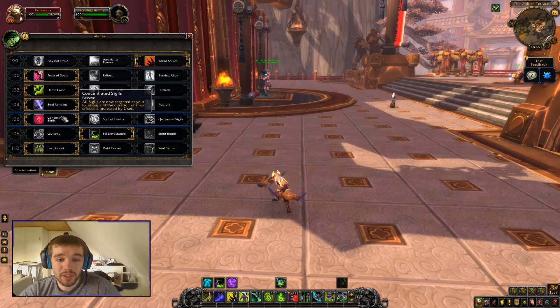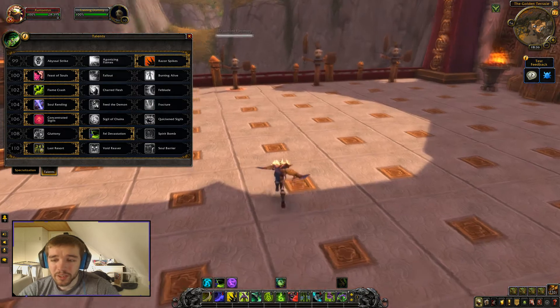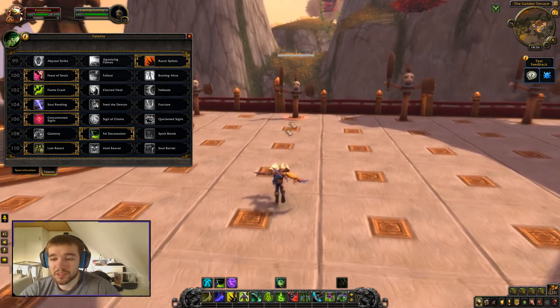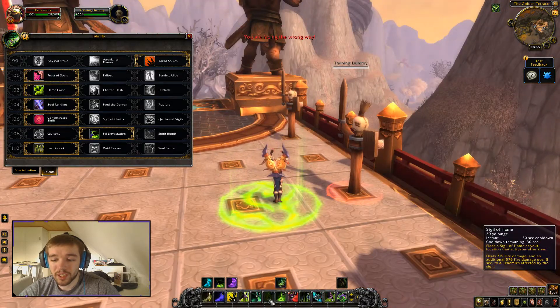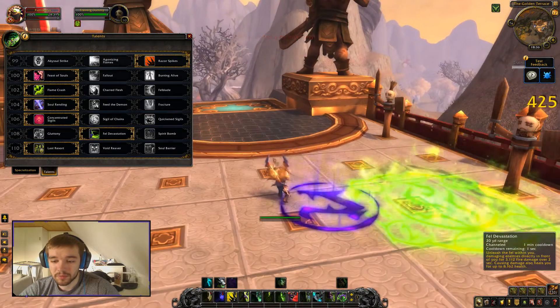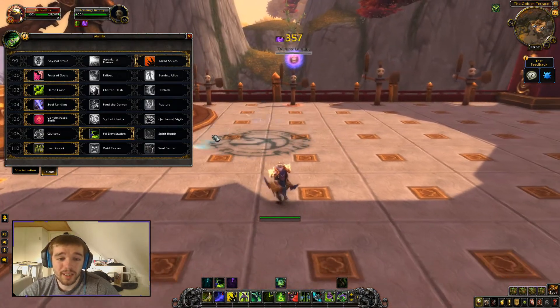Concentrated Sigils makes all sigils target your current location instantly, and increases the duration of their effects by 2 seconds. Normally when you use a sigil, you can choose where to place it, but with this talent it just activates at your feet. I kind of like that option.